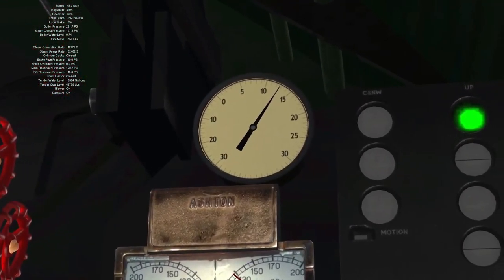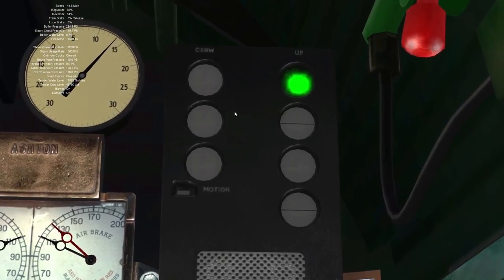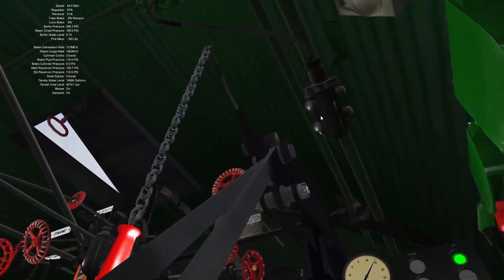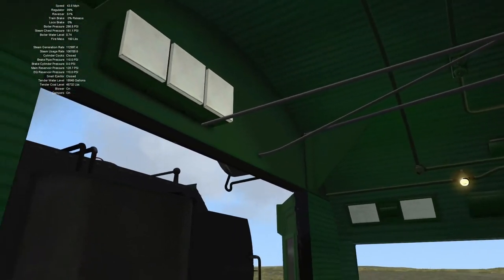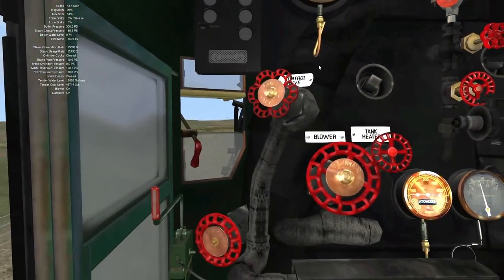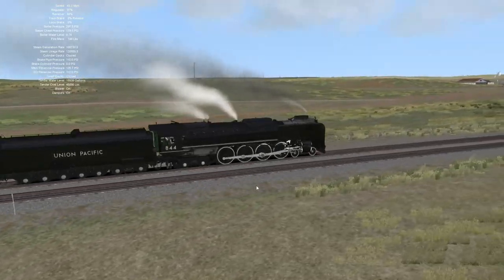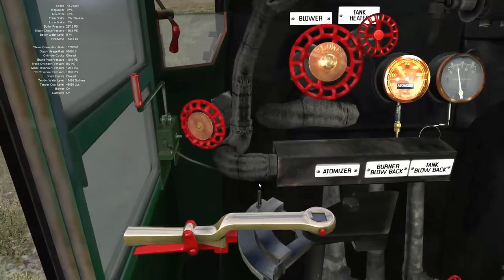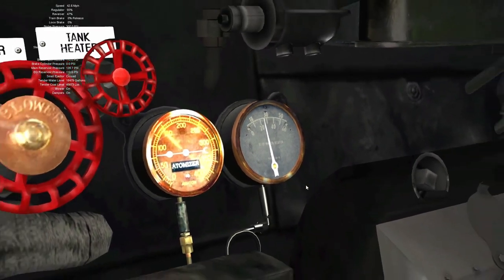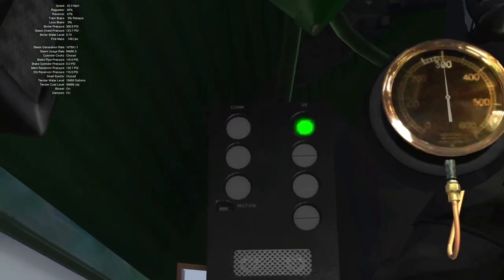We've got a lot of back pressure — lordy. Oh, and we've got cab signal — look at that, that's neat. Got a green indication for our next dealio — that's quite cool. There's so much detail that goes into these models, it's really impressive. Oh good, we have the same boiler card performance report that we have in the Big Boy. I didn't know about this last time I played with this — it'll probably tell me that I'm firing like crap. Steam usage just spiked for some reason there. The fireman's got cab signal indication too — that's interesting.